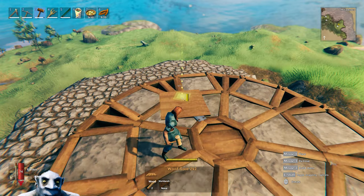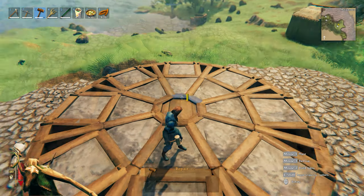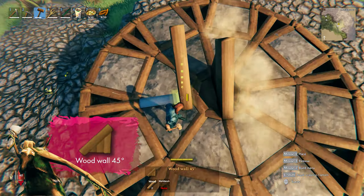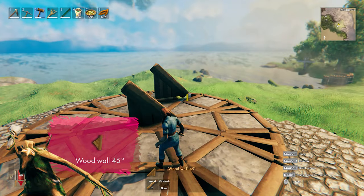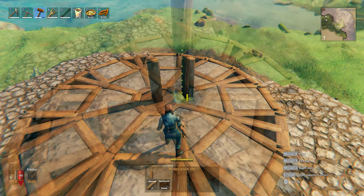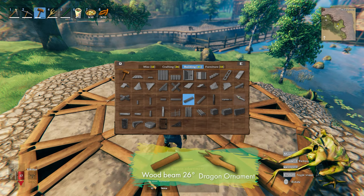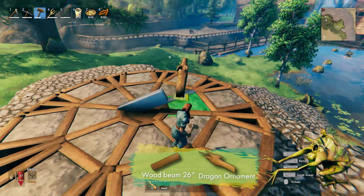Now the sundial is complete, except for the needle in the middle. For the needle design, we can choose to use either just a 45 degrees slanted wall or just a pole, or place a 26 degree beam and connect it to the dragon ornament.